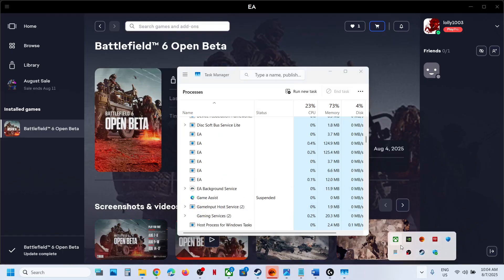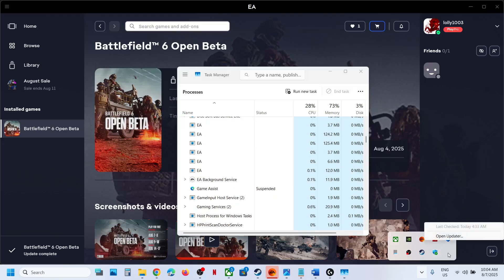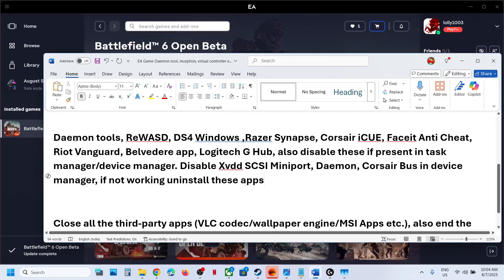Close all the background applications — whatever you have, just close it. Close all the third party applications. Also, if you have Daemon Tools running, you can close it, end it from the Task Manager. You can also open Device Manager and disable it there. If you have REWSD running, close it. DS4 Windows running, close it. You have to close the services in Task Manager as well.